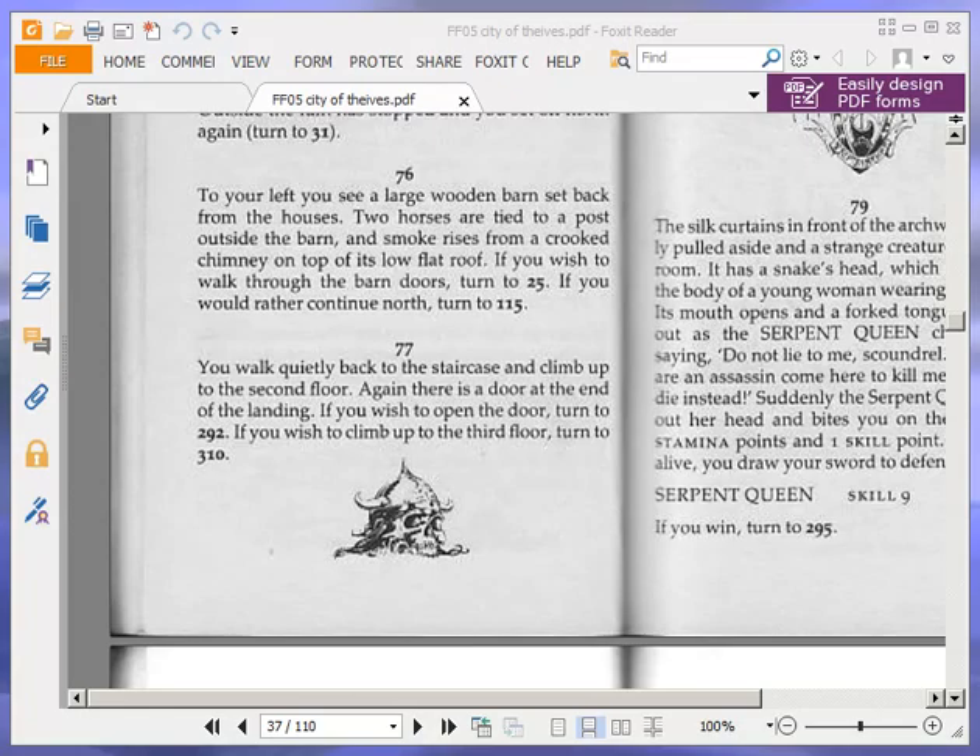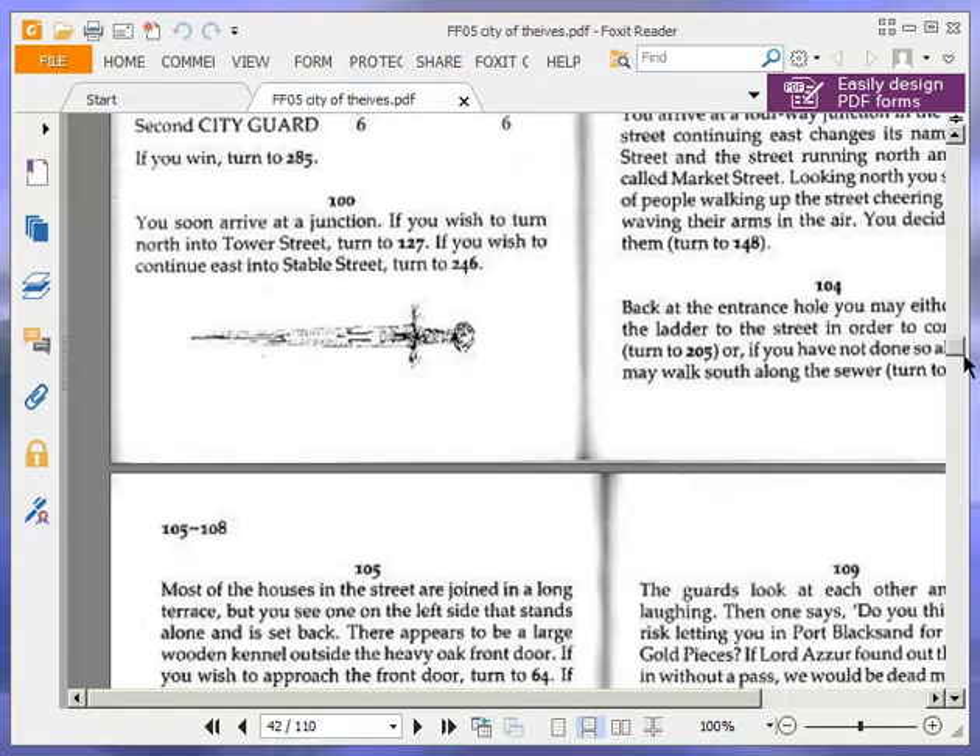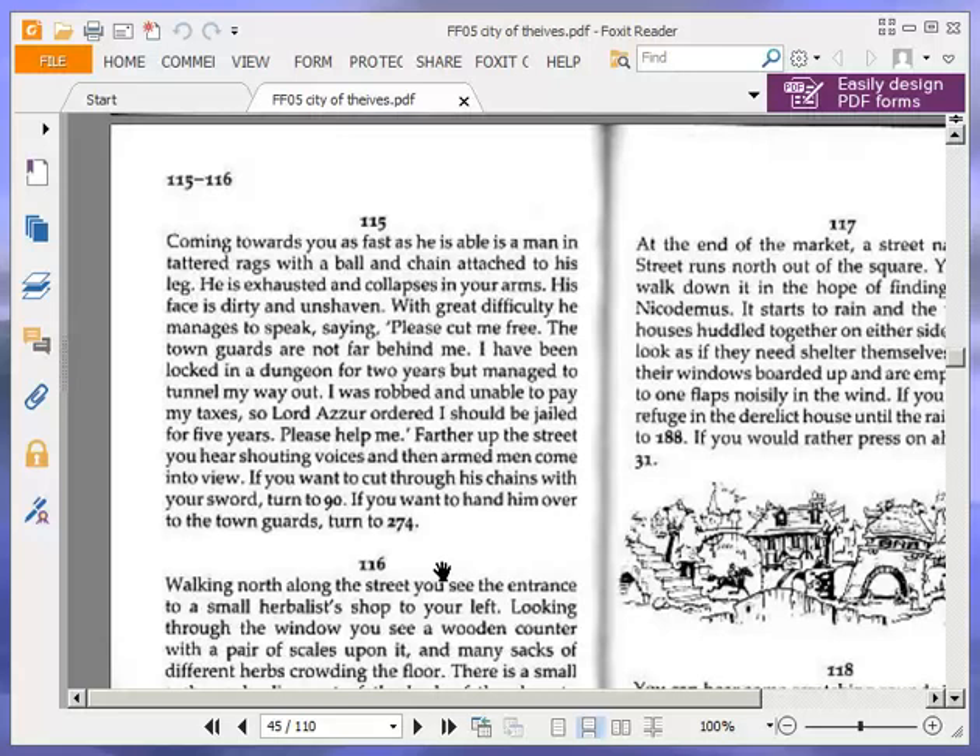We're going to continue north and turn to 115. Coming towards you as fast as he is able is a man in tattered rags with a ball and chain attached to his leg. He is exhausted and collapses in your arms. His face is dirty and unshaven. With great difficulty, he manages to speak, saying: 'Please cut me free. The town guards are not far behind me. I have been locked in a dungeon for two years but managed to tunnel my way out. I was robbed and unable to pay my taxes, so Lord Azur ordered that I be jailed for five years. Please help me.' Further up the street you hear shouting voices and armed men come into view. If you want to cut through his chains, turn to 90. If you want to hand him over to the town guards, turn to 274. We're going to hand him over — turn to 274.